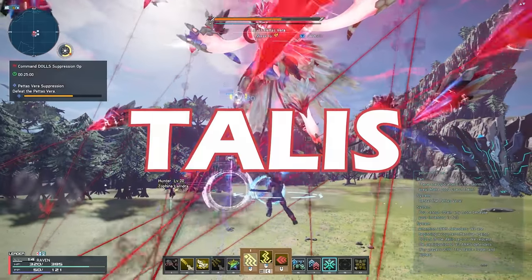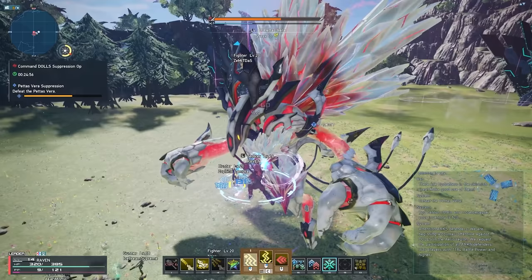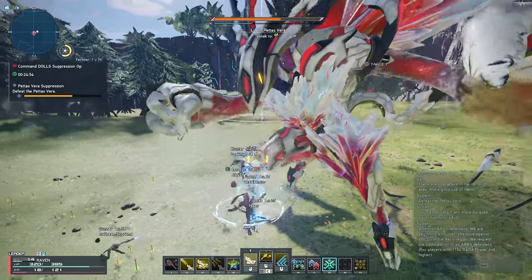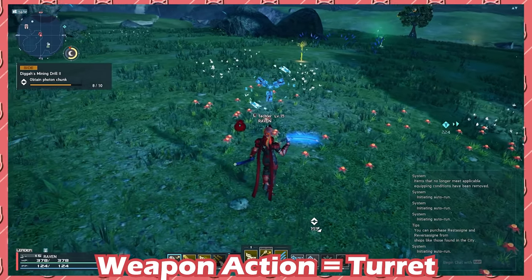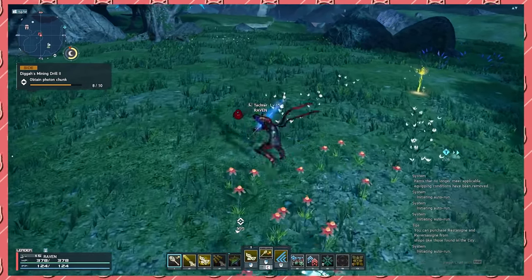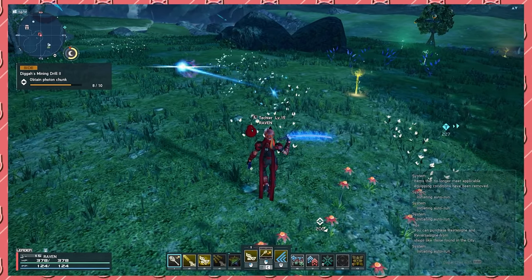Tekker's secondary weapon is called Talos. Talos provides the class with a long-range option to deal with enemies beyond your reach. The weapon action on Talos when standing still is a turret that attacks multiple enemies. When you perform the Talos weapon action with a movement input, the turret changes into a single-target turret instead.